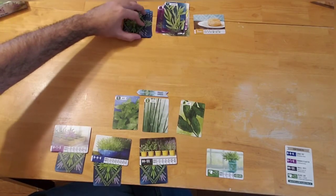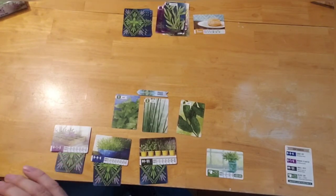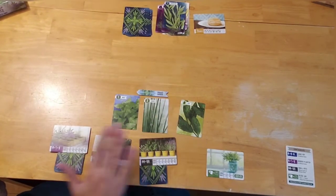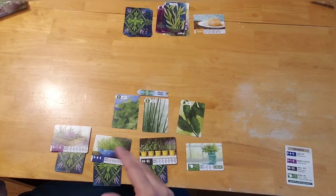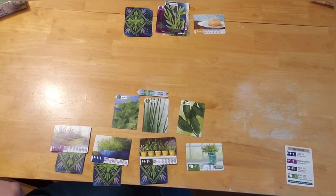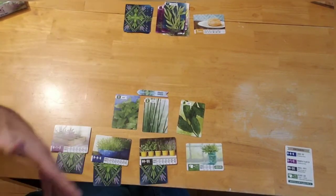The game is coming to crunch time and I'm banking on drawing the number three herb card. Let me reiterate the end-game triggers: either the draw deck runs out or you can no longer pot because all four pots are filled. If the deck is exhausted during the drafting phase and there are no cards to draft from, you lose — but you do get one last opportunity to pot cards after exhausting the deck.